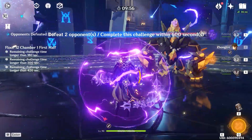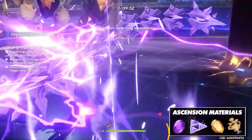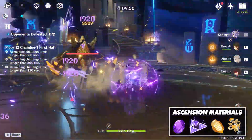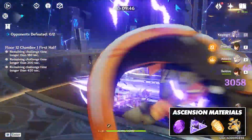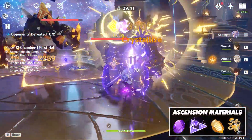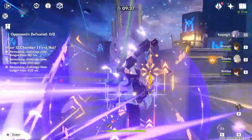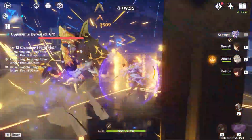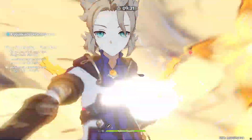Keqing has two main playstyles that we'll be looking into during this video: both an Electro damage focus build and a physical focus build. Although she can apply Electro quite consistently, it should be noted that she only does so when she's on the field, and her skills and talents only relate to her, so it's advised to not consider her as a supporting character. The playstyles across her two roles play very differently and should be heavily considered before choosing which road to go down, because the way you build her will also differ drastically.